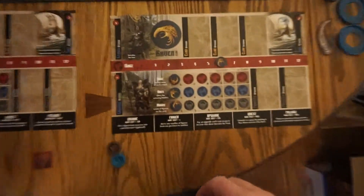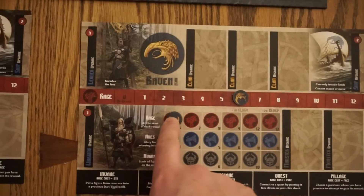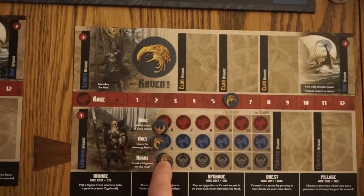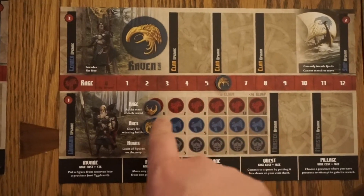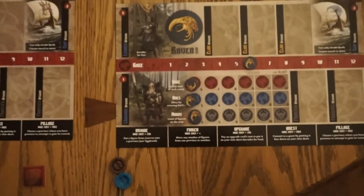Next, on this sheet here, you'll be taking these glory tokens and placing them in each column. As you're upgrading, you're going to be sliding this down when you upgrade. And then also, this is to keep track of your starting rage — it's six, so you start at six. Everyone should be at six in the beginning.